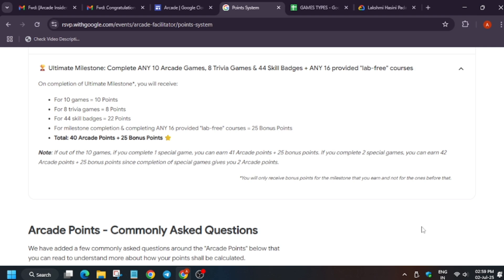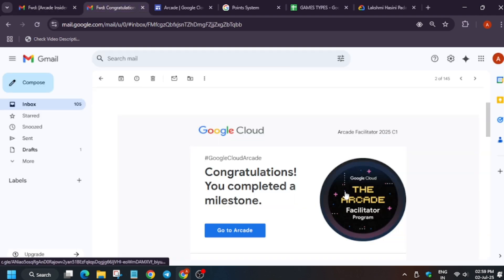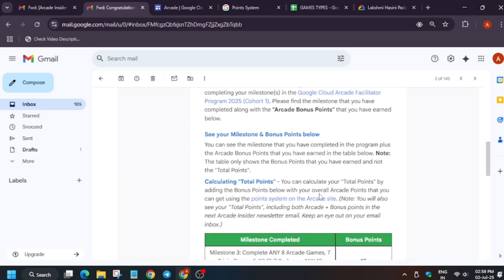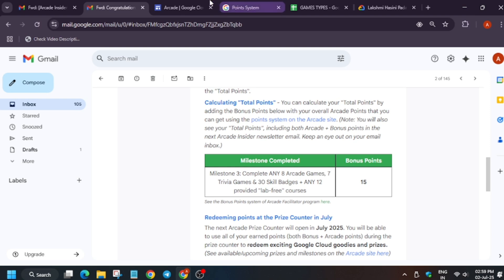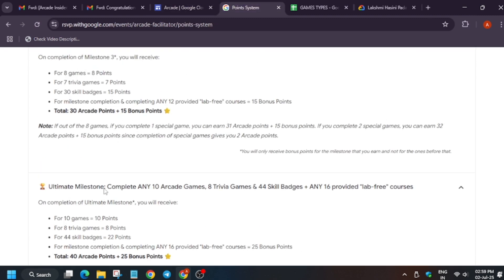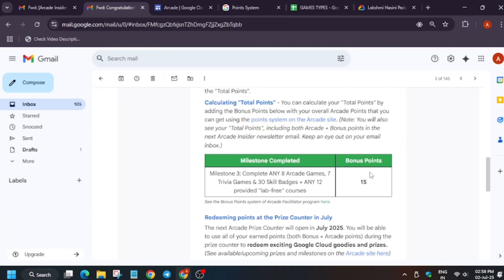Those who completed the Arcade Facilitator Program must have received the final congratulations email from the Arcade Facilitator team showing the point structure. I achieved Milestone 3, which gives 15 bonus points. These bonus points have been added to my final insider email, which was sent around June 12th.